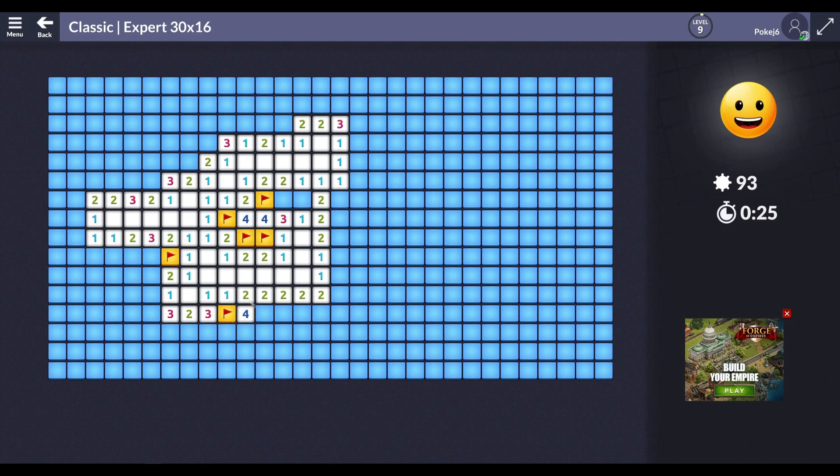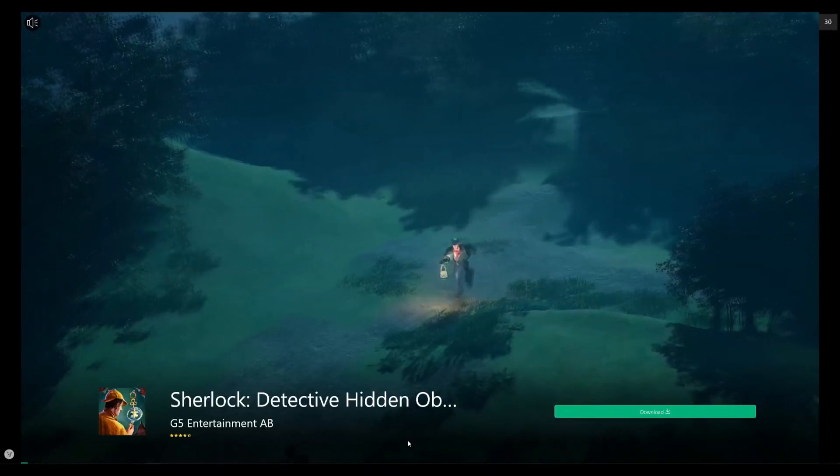Relive the glory days of when you were seven years old and waiting for your parents to pick you up from your grandmother's house after school by playing Microsoft Minesweeper — the game where you click buttons, look at pretty numbers, and then use your logical deduction skills to clear the field of mines. And the punishment if you fuck up? Ad marketing.